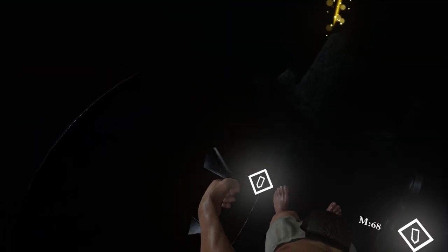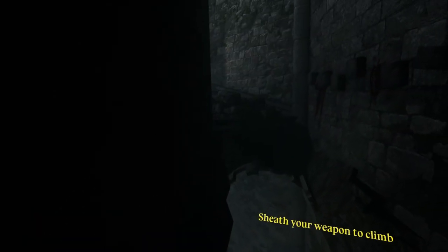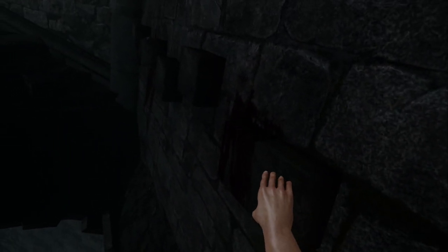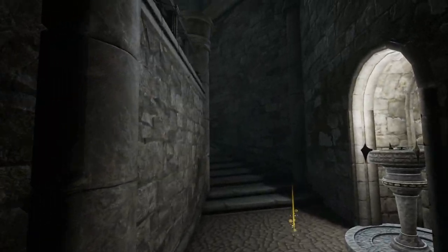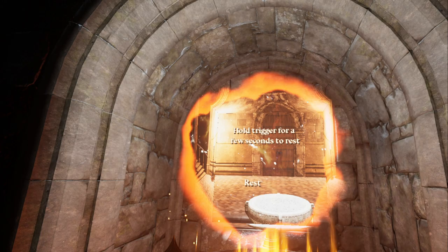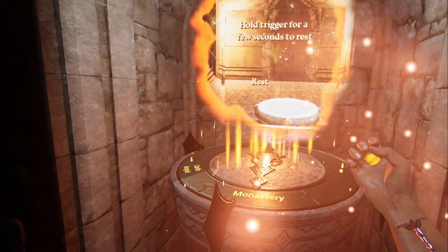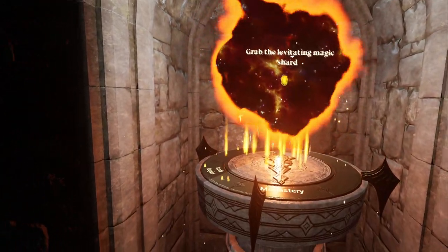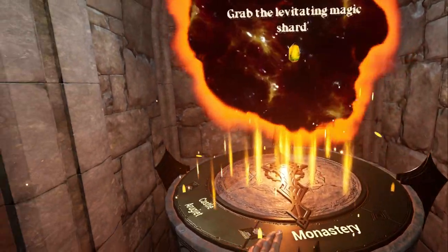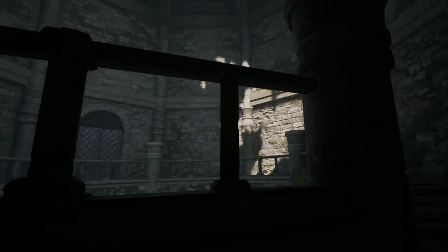Sheath your weapon to climb. I would like to throw the shield over there — I definitely can, but I also lost it, so it is what it is. Got the blood on the wall there, very cool. Sheath your weapon and rest here — grab the levitating magic shard, hold trigger for a few seconds to rest. Very nice — looks like we got our health back. There are certain places you can rest at.